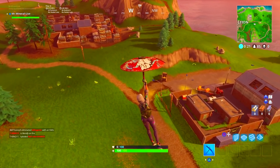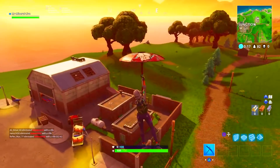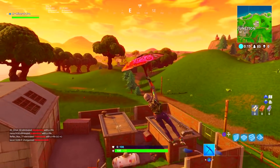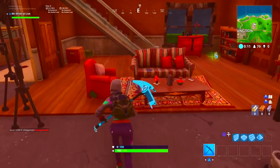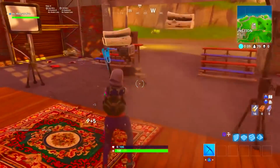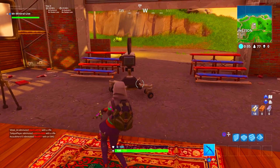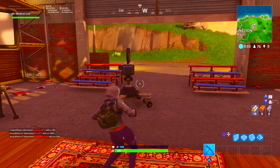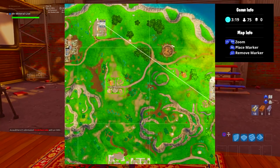So the fourth location we're going is the new location, just next to the scrapyard at the top left end of the map, near Haunted Hills. Get yourself inside, camera's there, dance on it, jobs are good'un. I'll show you on the map now — you can't miss it, it's just next to the scrapyard, new location.